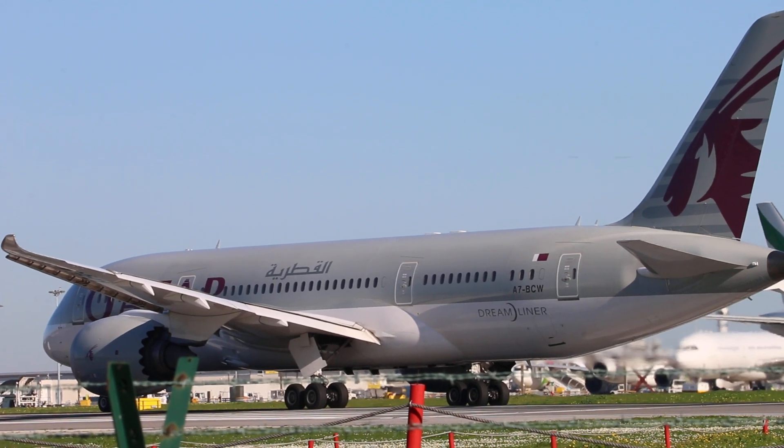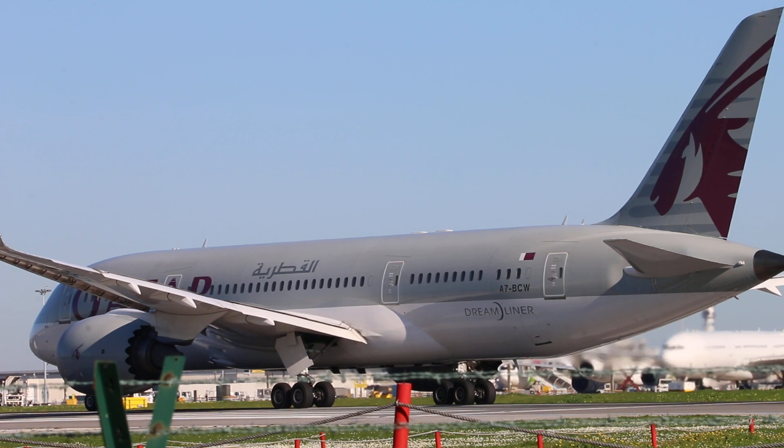Qatar is 6 feet on, wind 070 degrees, 8 knots, runway 03, before takeoff — what are you?